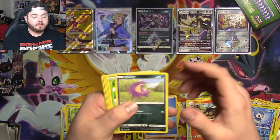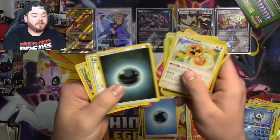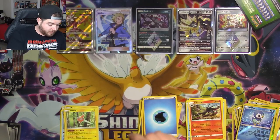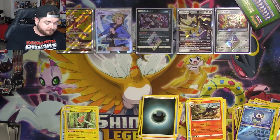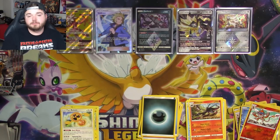Green code. We have a Monferno, a Fan Club Rotom, and a regular Rotom. Oh my god — you gotta love it when you get the double Rotom packs!